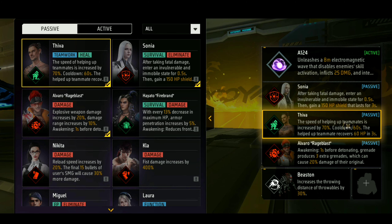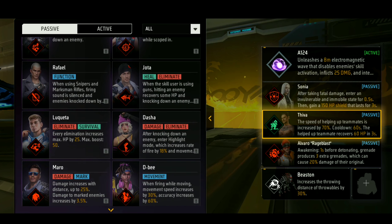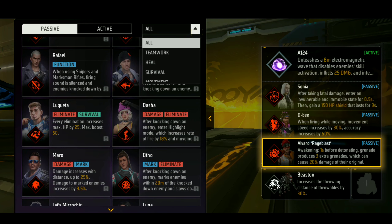A1-2-4 is the passive skill. Sony's character is the character. You can heal one character, you can attack one character, and you can heal three characters.